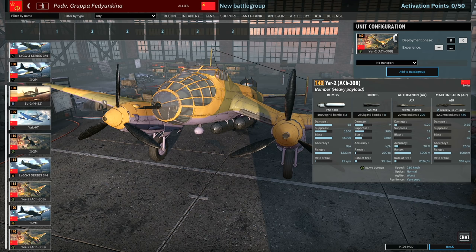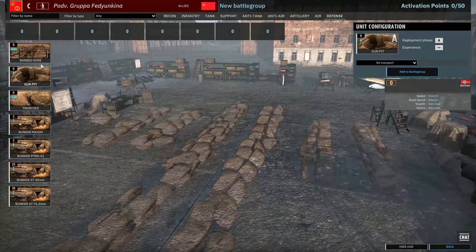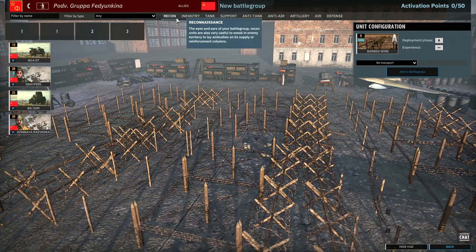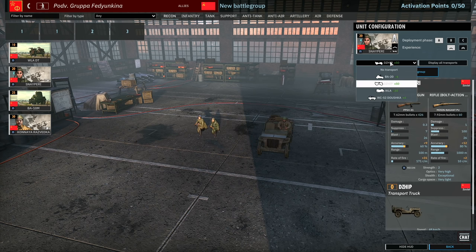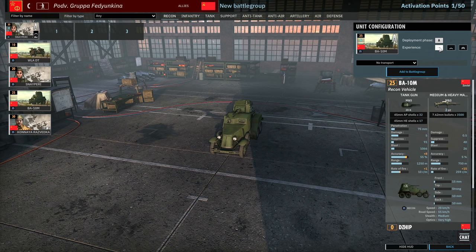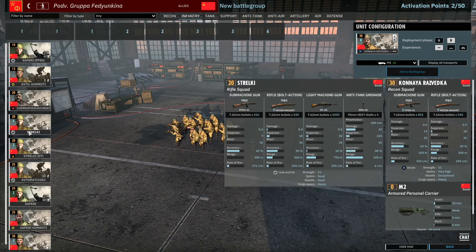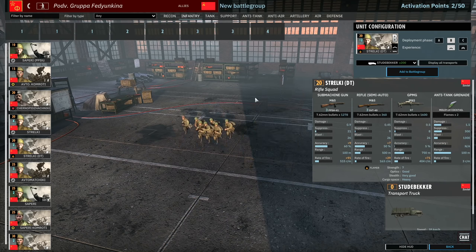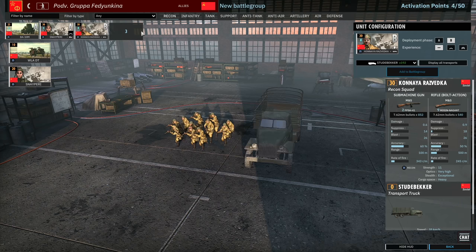That's the last unit in the air tab and the last unit of the division. I don't think there's anything new in the defenses. Anyway let's build a quick deck. Probably going to bring in some snipers in phase A with the BA-20s, and phase A BA-10Ms. Then phase B Konaya Razvedkas in half-tracks, though I probably want to save those half-tracks for some infantry — the Strelki DT would probably be a better choice for those.